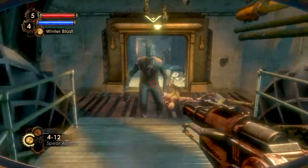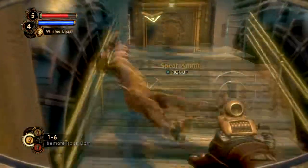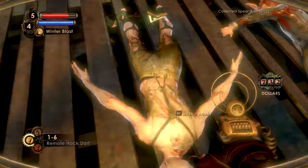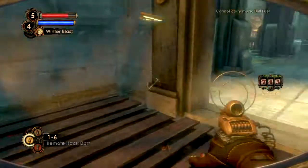You just took that like a champ. No, stop it. Gotta punch you in the mouth. That guy took that spear into his chest like a champ — I don't know how he did it. He is a god among splicers.